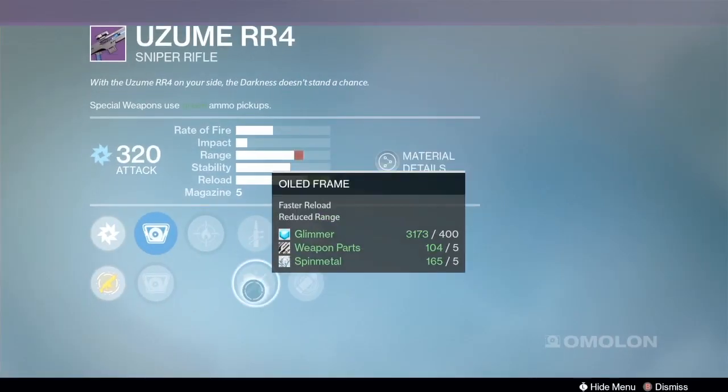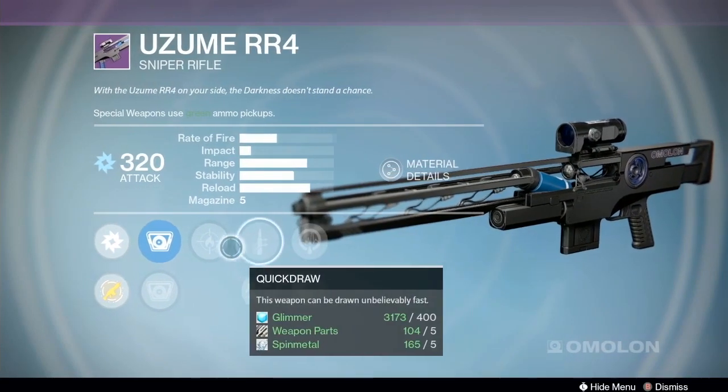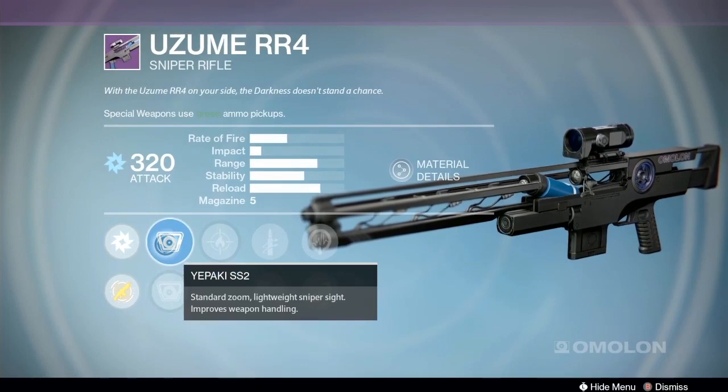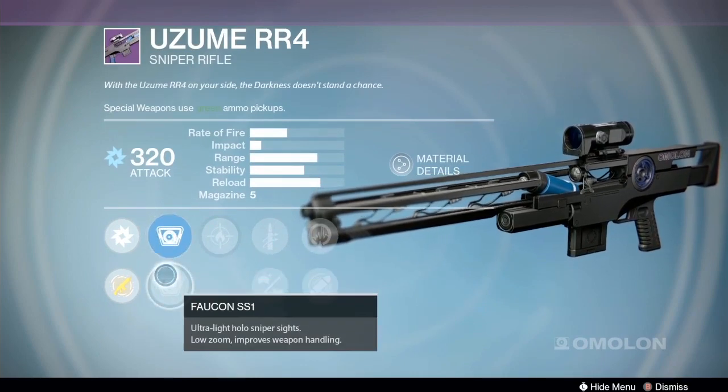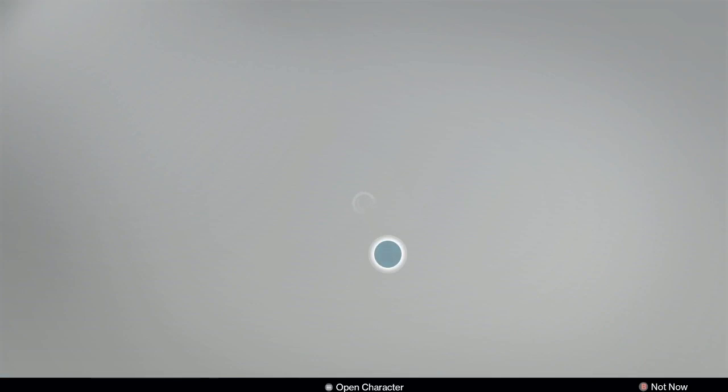Firefly if you want it — Oiled Frame, Quick Draw, Firefly, Life Support, Eye of the Storm. This one could be good too, depending on what you like to do. It's got the Ypaki and the Falcon Punch scope. I still like the first one the best so far.